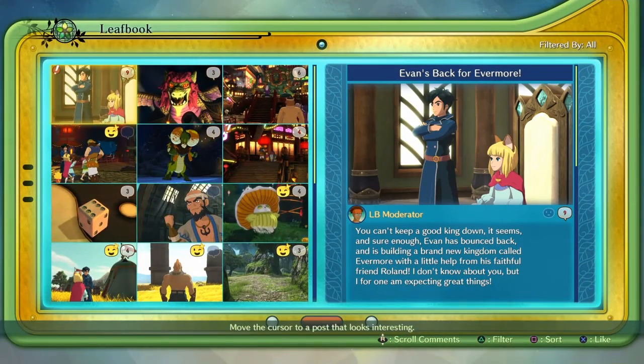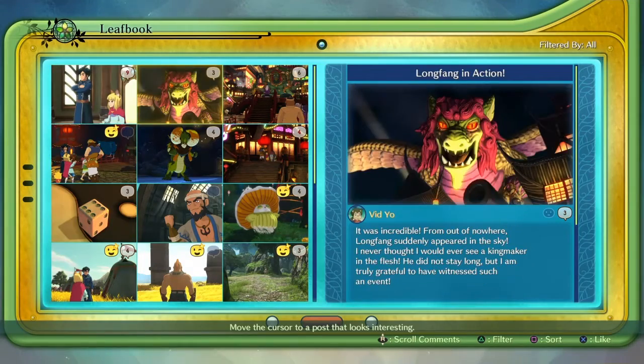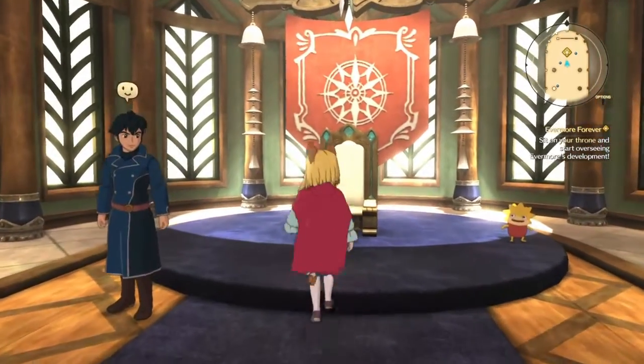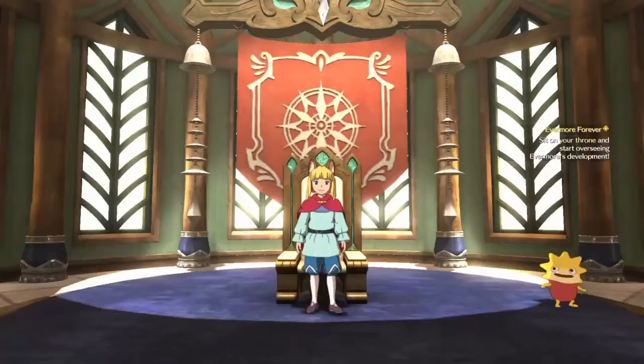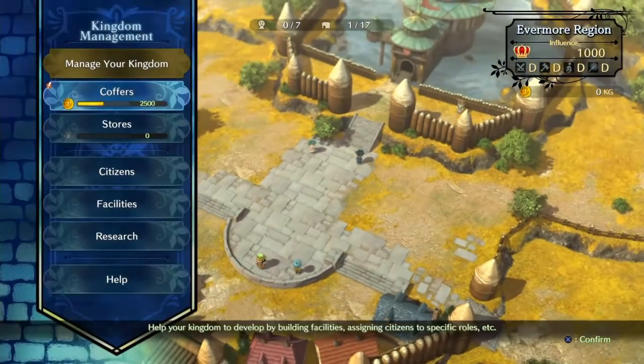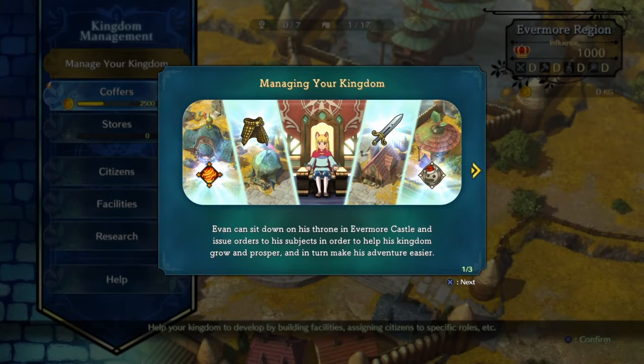Somebody's in my throne room while we're talking business, and this guy who's not even in our kingdom is posting stuff. Maybe he's one of the sky pirates, but I'm pretty sure he wasn't in there. Anyway, to customize your kingdom you have to sit on the throne. Now we got this tutorial going on — basically we sit on our throne, we give out orders to help advance our kingdom.